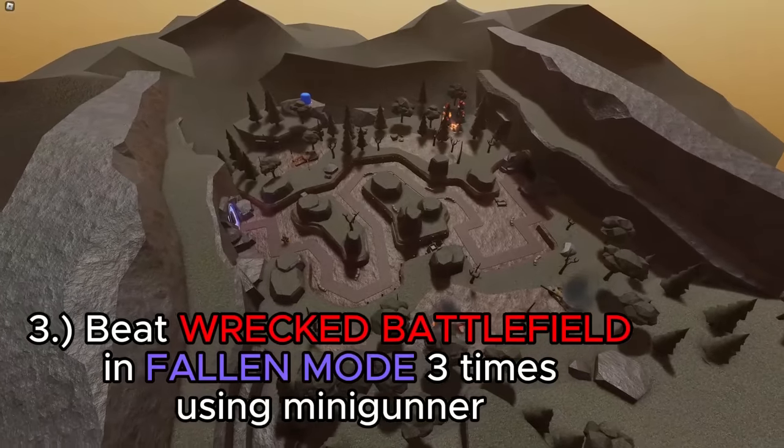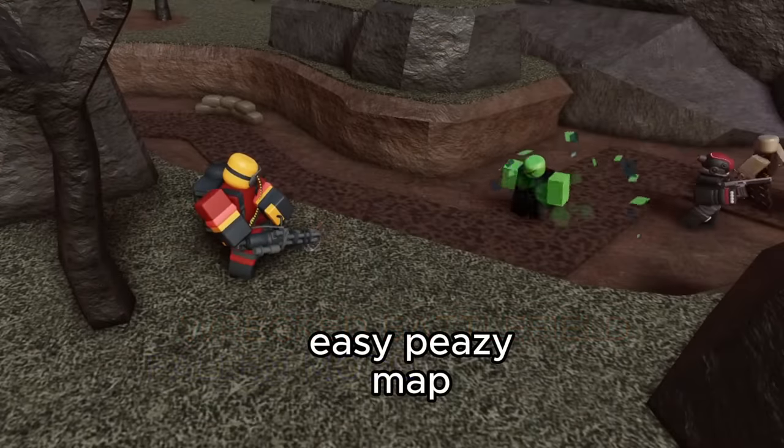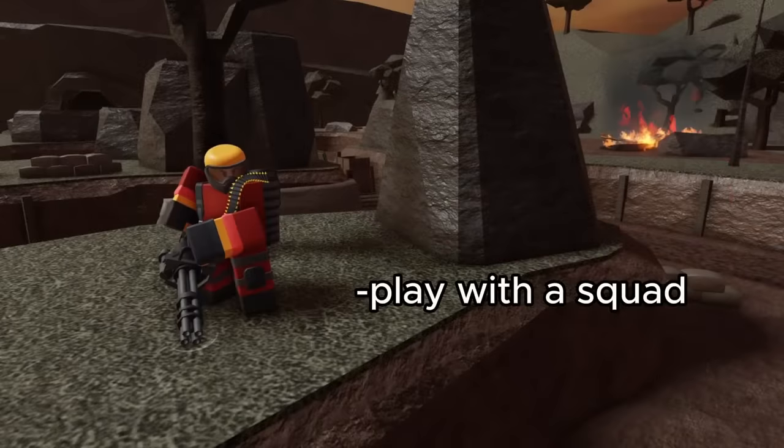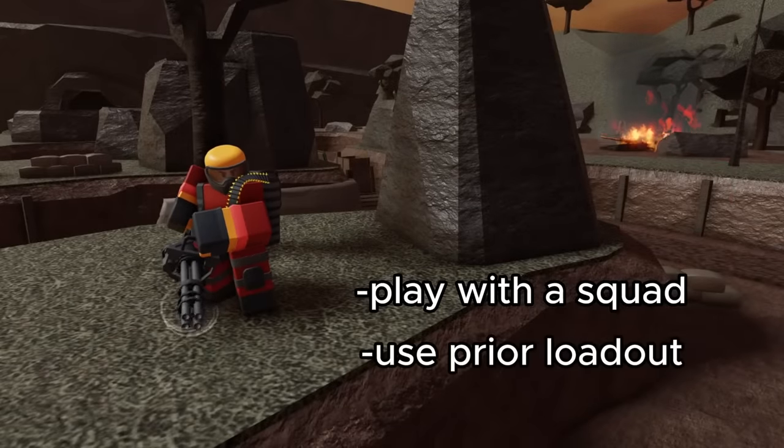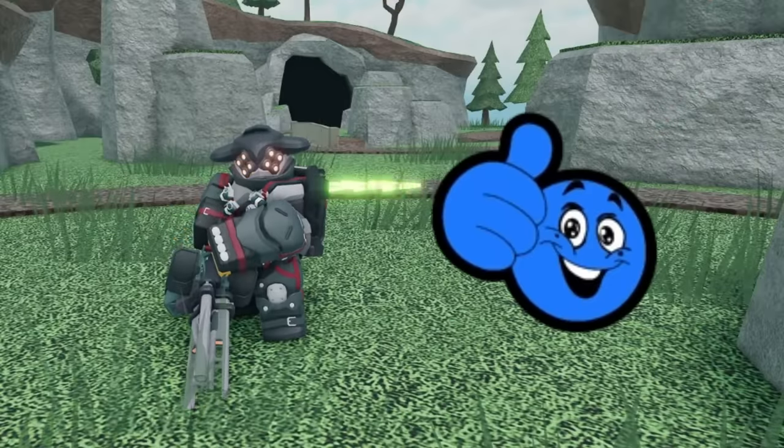The final objective is to beat follow mode on Wreck It Battlefield three times using a Minigunner. This shouldn't be too hard considering the map is pretty simple. Still, I'd recommend playing with a squad of people and using the same loadout as before just to make your life as easy as possible. Once you've done this three times, you finish the final mission.